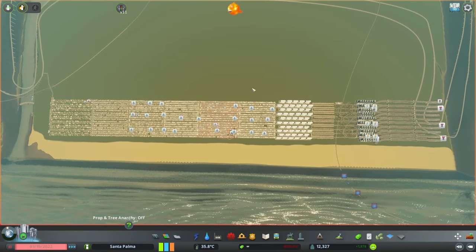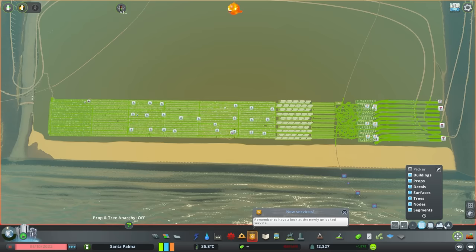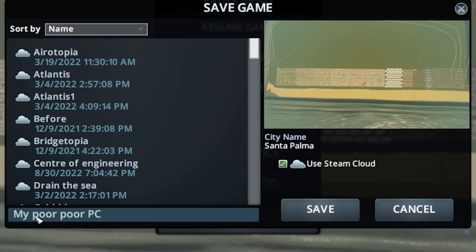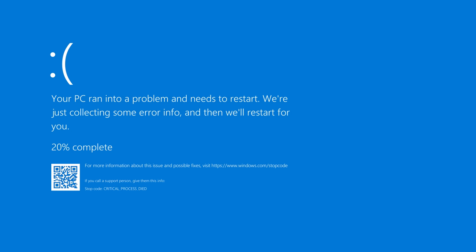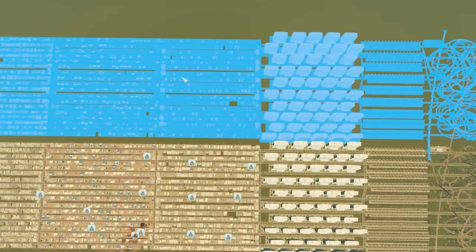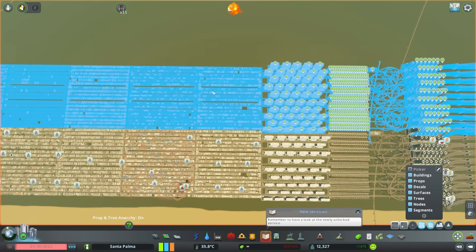Anarchy is a mod that basically allows you to copy and paste anything anywhere, essentially. So if I grab the move it mod, I literally just say I want to grab all of this — my framerate is not going to like this — and then we want to copy it pressing this button. Should I do this? I should probably save first. My poor PC. And then we're going to press this button here — copy. And then hopefully we should be able to copy these just behind them like that.